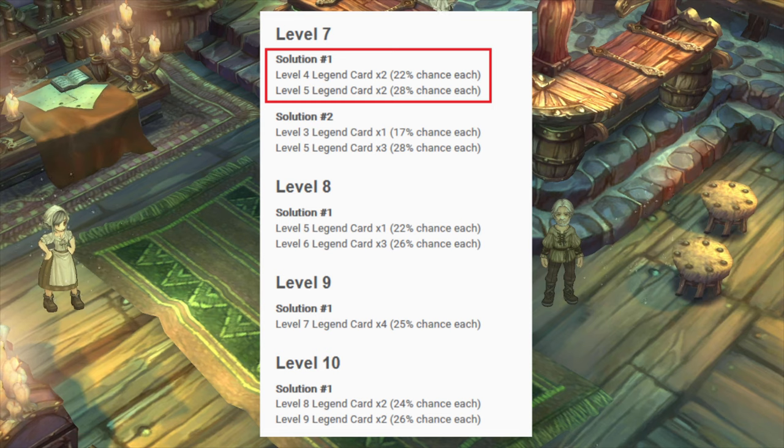For level 7 to level 8, you need 3 level 6 Legend cards and 1 level 5 Legend card — a pretty good deal. Level 8 to level 9 requires 4 level 7 Legend cards, which is manageable since level 7 is relatively easy to make. Finally, level 9 to level 10 is super expensive: you need 2 level 9 Legend cards and 2 level 8 Legend cards. That is a massive silver sink and a big investment of Mercenary badges — which is why you need to carefully choose which legendary card you want to take to level 10.